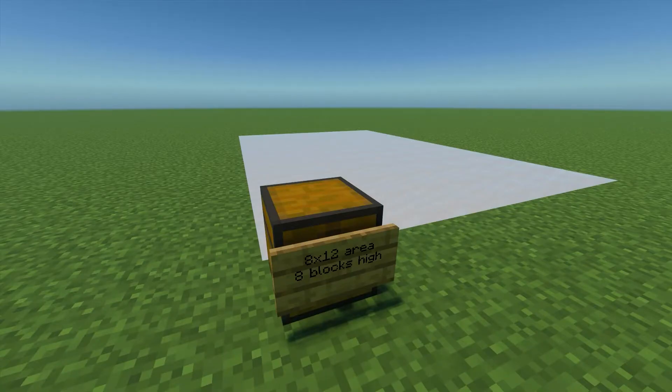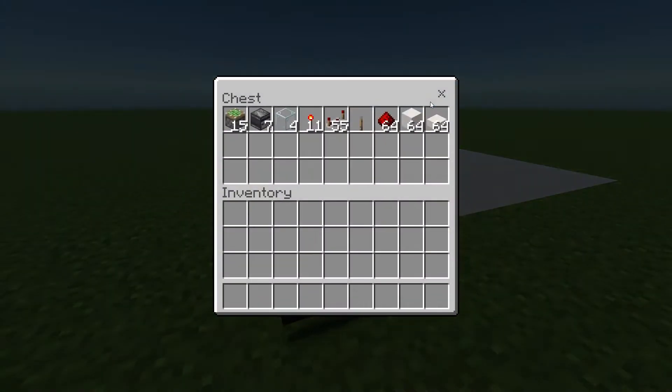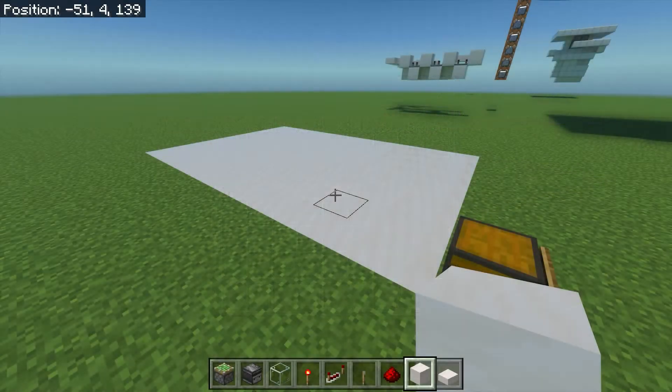For this build, you will need an 8x12 block area measuring 8 blocks high, as well as 15 sticky pistons, 7 observers, 4 transparent blocks, 11 redstone torches, 55 redstone repeaters, 1 lever, about a stack of redstone dust, 1-2 stacks of a solid block of your choice, and 1-2 stacks of a slab of your choice.